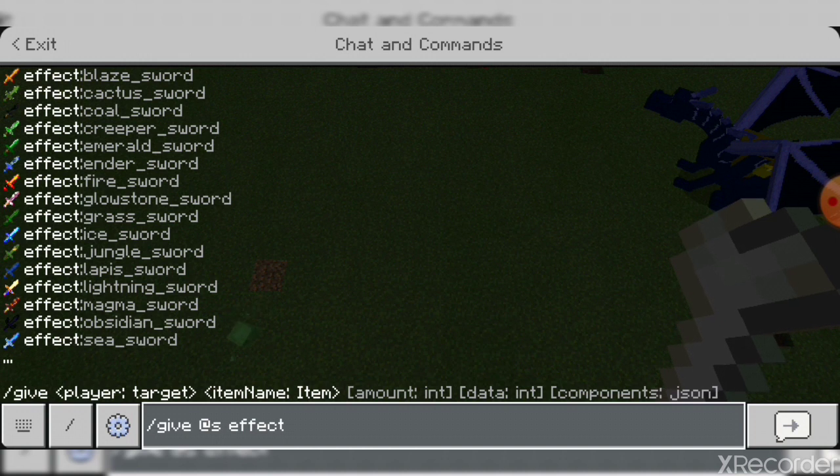We have: blaze sword, cactus sword, coal sword, creeper sword, emerald sword, ender sword, fire sword, glow sword, glass sword, ice sword, jungle sword, sapling sword, lightning sword, magma sword, obsidian sword, and sea sword. That's pretty much it.